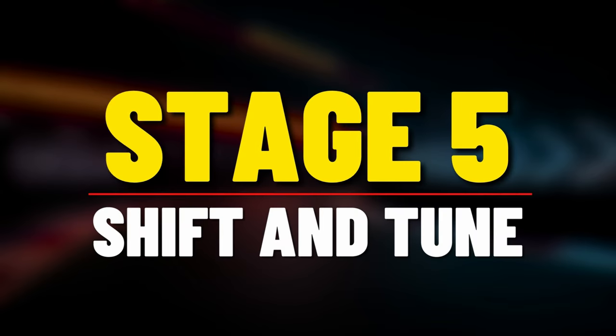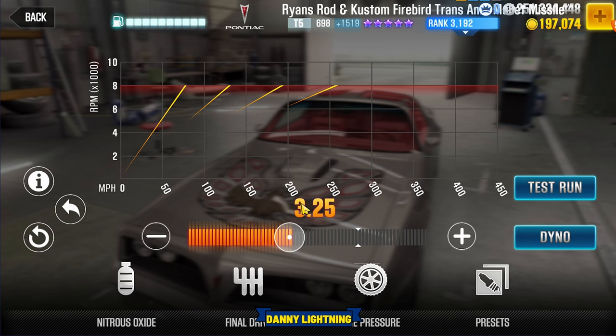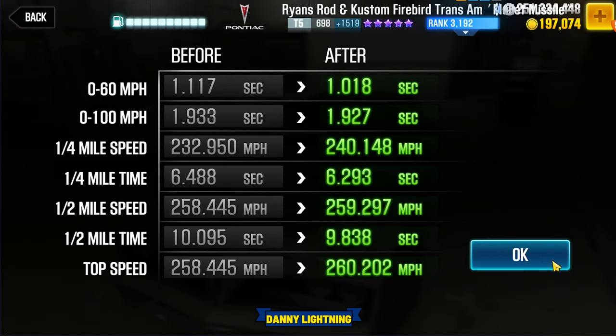So let's go do a maxed out stage 5 shift and tune. When you have all the stage 5 parts installed and stages 1 through 5 filled with fusions, nitrous all the way to the right, final drive 3.25, tire pressure on 26 PSI with a 54 and a 46 up top — that will put us at a 9.838 on the dyno time.